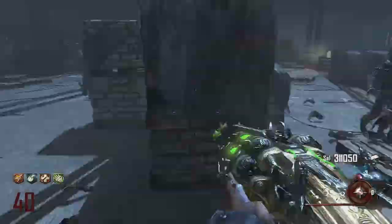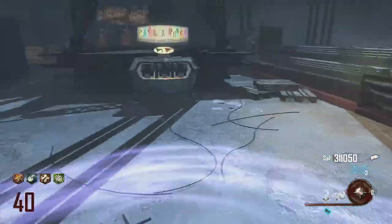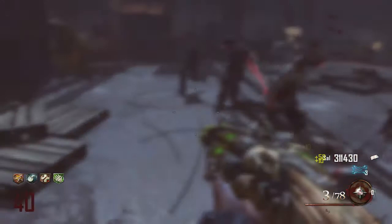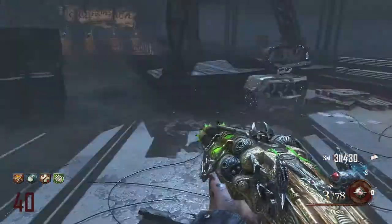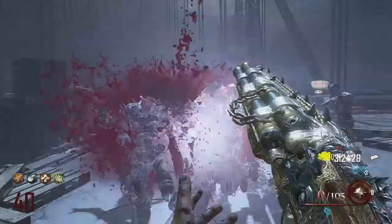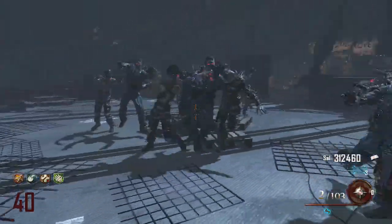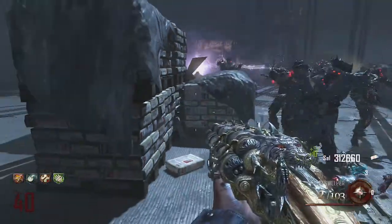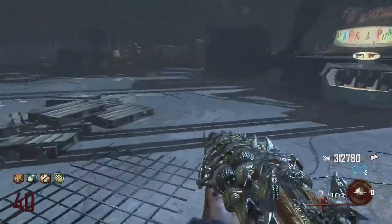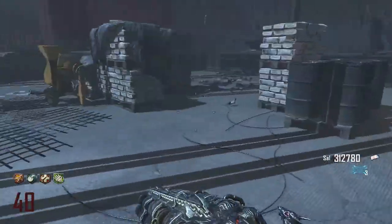The Golden Spork is a one-hit kill until round 33. After that it starts to take two hits until around round 40, and after that it starts to take three hits and more. Still, it's quite good because until round 33 you can always knife and get one hit to kill all the zombies. If you don't know how to get the Golden Spork, there should be a link in the description and an annotation in the video.